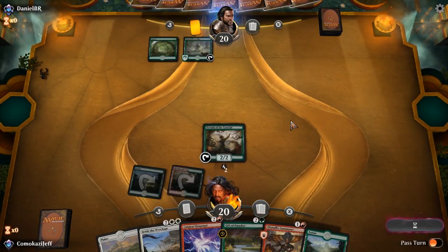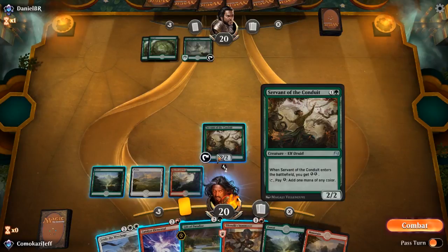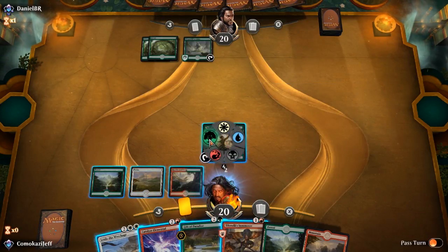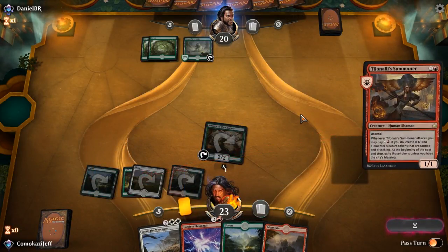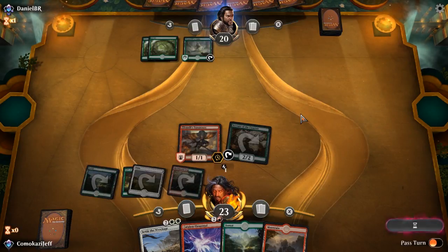We're playing against Mono Green, it looks like so far. This way we can get Gift of Paradise down on the plains to create two mana sources for any color. We play the plains, and then we can also play the Tilinolee Summoner. So we are going to tap for green, play Gift of Paradise onto the plains, gain 3 life, and then play Tilinolee Summoner. Next turn we have quite a bit of mana to be swinging in with the Summoner. We can actually create the City's Blessing as well and make our board pretty massive pretty quick.